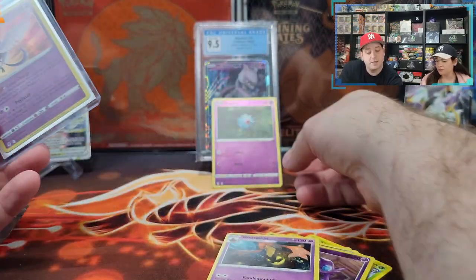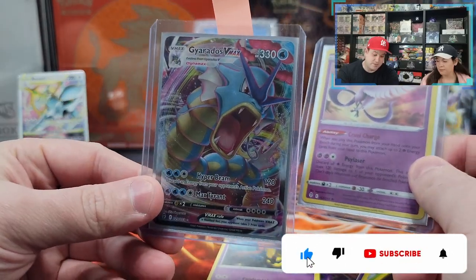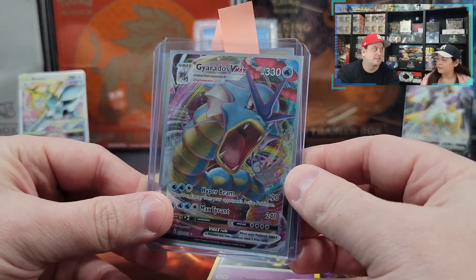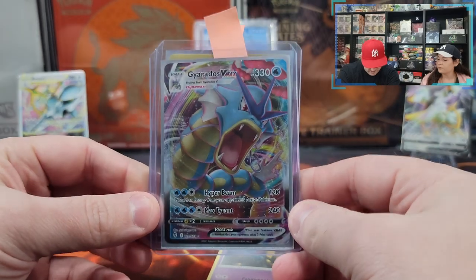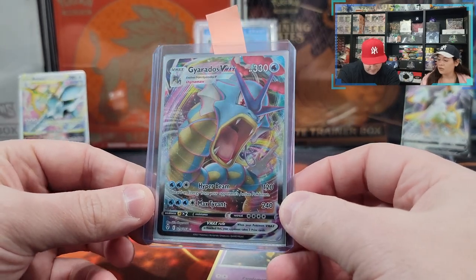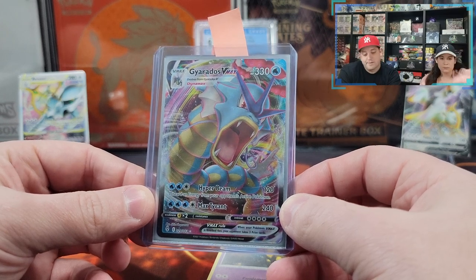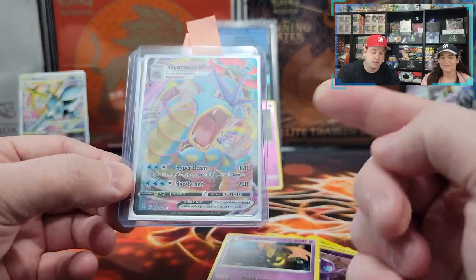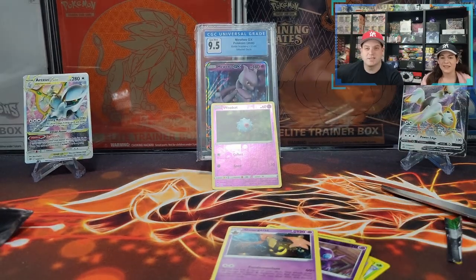Boo! In today's video we got this amazing Wobat, Articuno Holographic, and a Gyarados VMAX on the first pack which is a great card — don't get me wrong — but we pulled it in our last ETB, so it's a dupe, and a recent dupe. It's very painful to get recent dupes, especially from ETBs. Overall this ETB is a boo. It is what it is — I know a lot of people would love to have this card. Anyway, we hope you enjoyed today's video; don't forget to like, comment, and subscribe. See you all next time, bye!